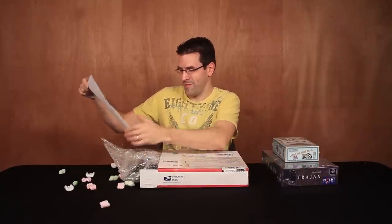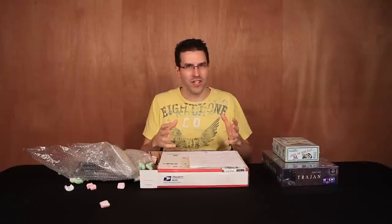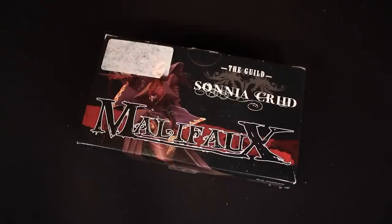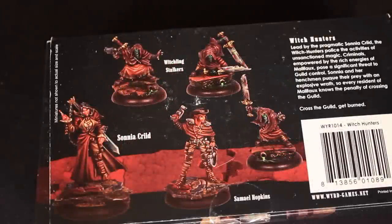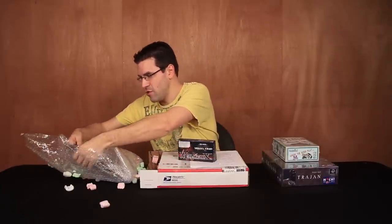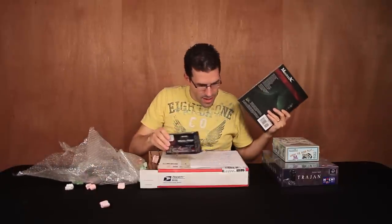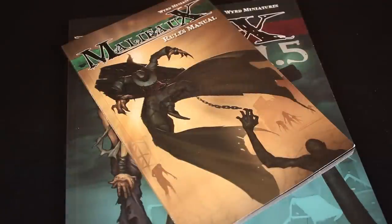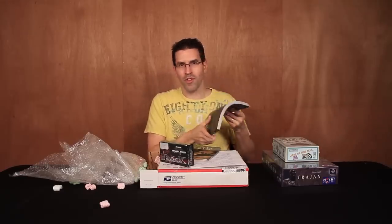There's a note on top. It says: Hi Rodney, I put together a crew here for you with Sonya as a master. In the game, you have crews — that's sort of like your faction. And you need a crew box like this. This is for the guild faction, and it comes with five miniatures. He also included a big rule book — oh my goodness — and a small rule book. I knew he was thinking about sending the small rule book, but I did not know he was going to send me the full rule book with all the background story and all that juicy thematic stuff.